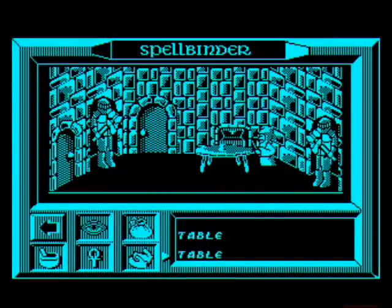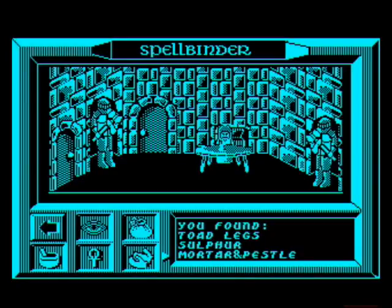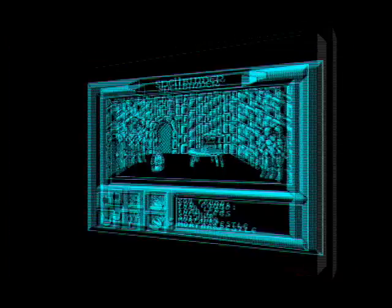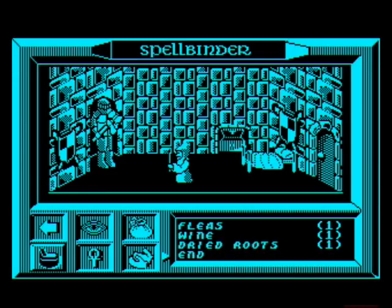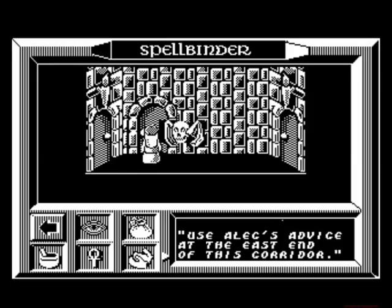Your first task is to find a mortar and pestle so that you can start to mix the ingredients to make spells. After that, you can refer to the spell recipes in the instructions to create the heal, freeze, or air shield spells. These will help protect you from the creatures that roam the castle, although they won't kill them.